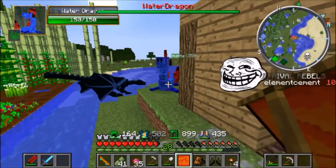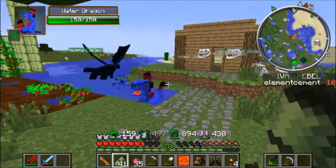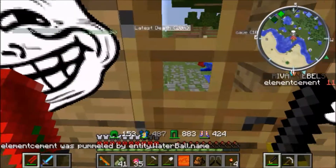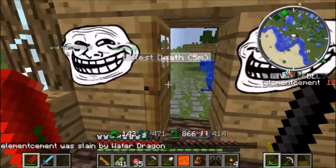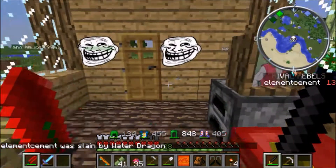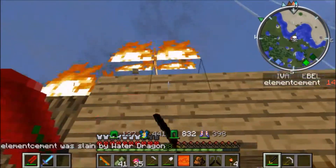Oh no — he's fighting the water dragon! The ender dragon, no! What are you doing? Stop, don't kill him — stupid water dragon. I was gonna put up the banner but then the stupid water dragon showed up. He's gonna kill my dog! He killed me through the window — you can't do that! Is my house on fire? I hear fire — the house is on fire!